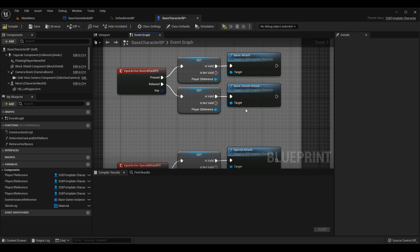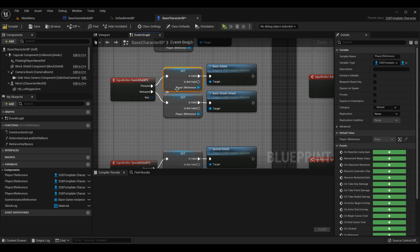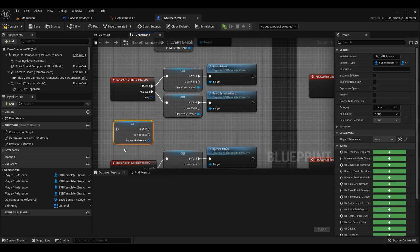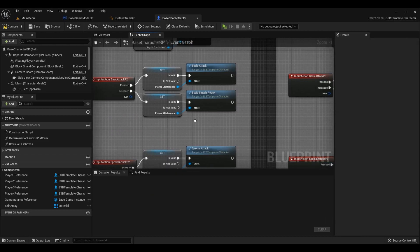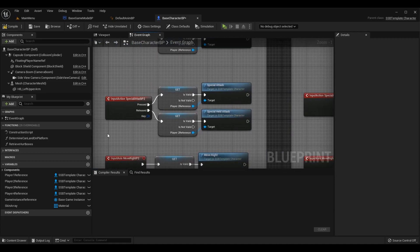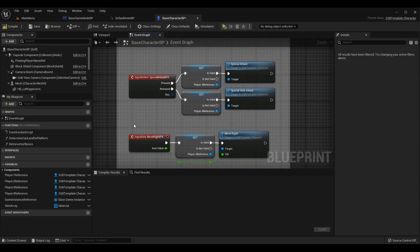Previously in the series we only had the pressed event going for attacks for each character, so they couldn't properly charge their attacks unless they were player one. On pressed of basic attack P2/P3/P4, get the corresponding player reference and call the basic_attack function. On released of basic attack P2/P3/P4, get the corresponding player reference and call basic_smash_attack — use a validated get to ensure it's valid before calling. Make sure to do this for your special attack as well: special attack P2 calls special_attack on press, and calls special_held_attack on release. This applies to all corresponding events.